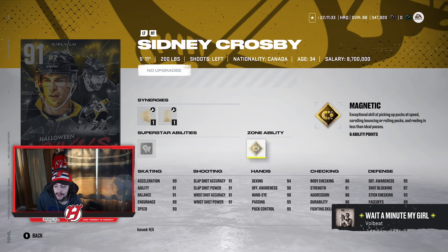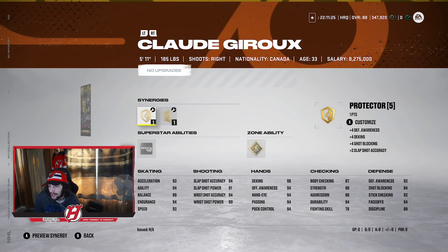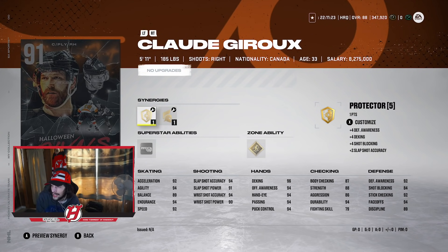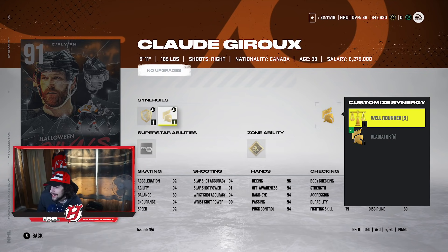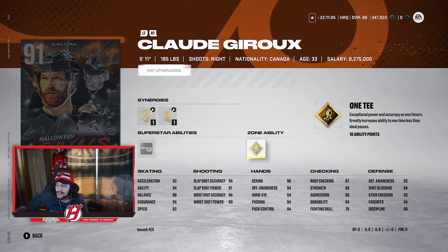In general, Crosby is very very good. But I'm gonna compare Crosby and Drew to tell you which 91 you should choose. Looking at Claude Drew's 91 overall: he has Protector or Booming Shot, or Gladiator or Well-Rounded. He also has a Tape to Tape superstar ability, which gives advanced power and accuracy on all passes — vision passes will also auto-saucer when necessary.